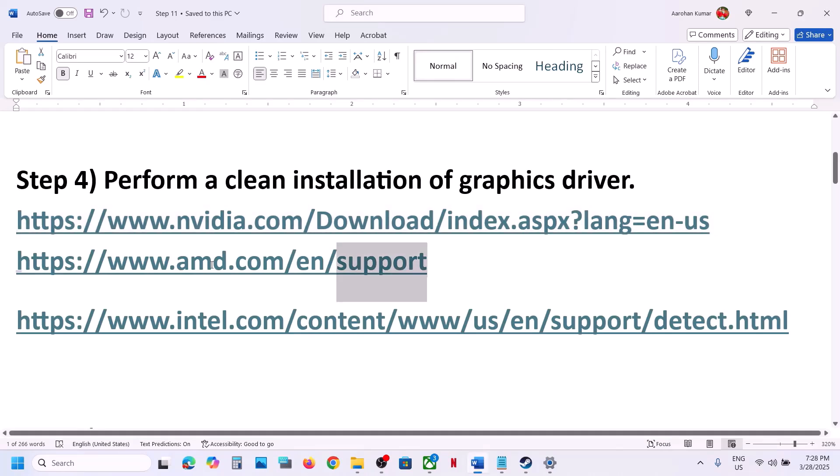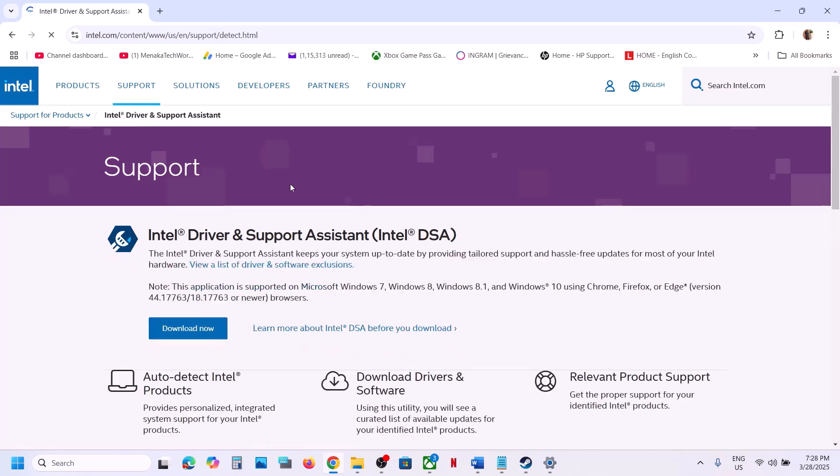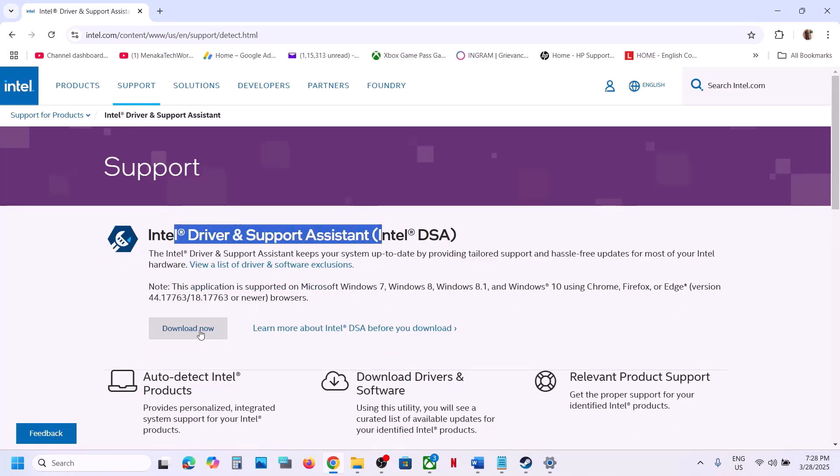AMD card users can go to the AMD website, select your graphics card, update to the latest driver, and then restart your computer. For Intel, you can use the Intel Driver and Support Assistant — download it, run the exe file, and install the Intel Driver and Support Assistant.